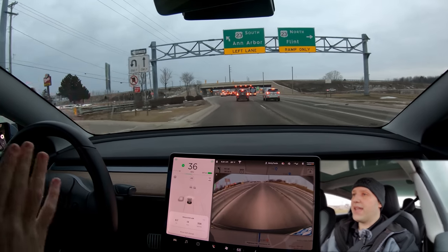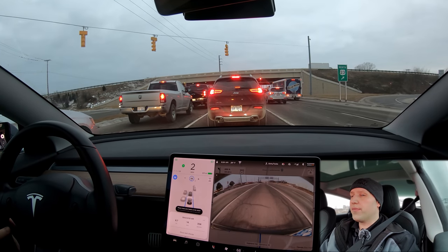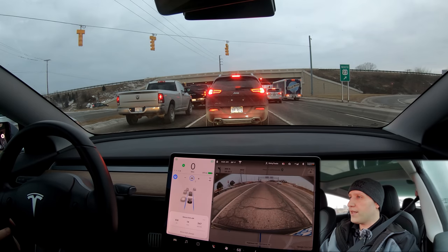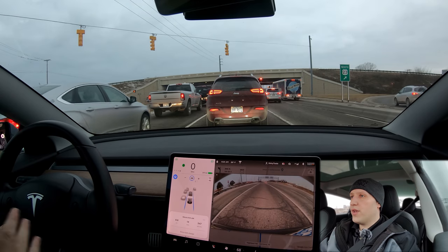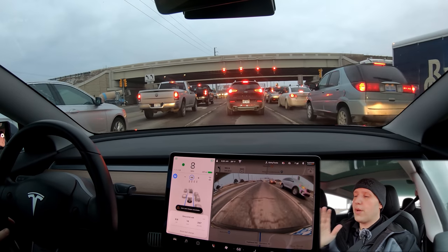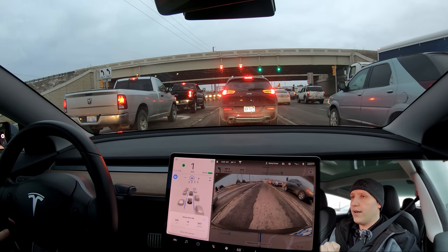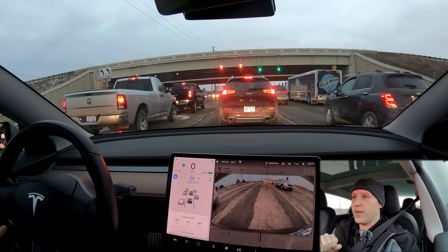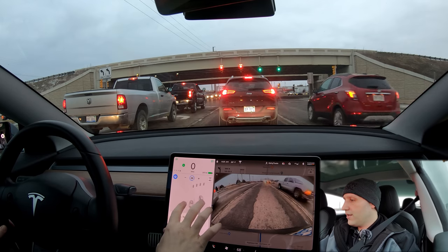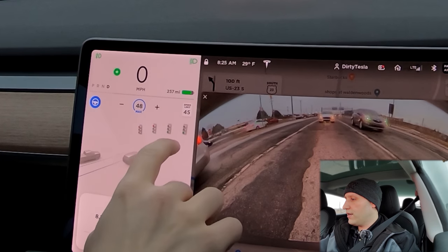That means I can let the challenge go — I'm going to let the car do everything today. The past few challenges I've been intervening because I knew the car wouldn't get out of the passing lane. I didn't want to be in people's ways, and that's not really in the spirit of the Tesla Challenge. We want the car to do it all on the highway. I'm going to try to let the car do this left turn. If it can complete that — which it has done on hardware 2.5 — then the car's going to do it all from there on out and try to get me all the way to work.